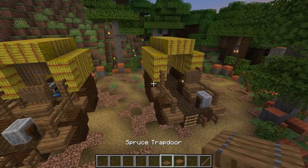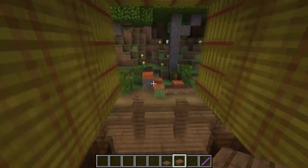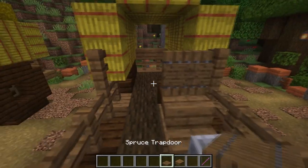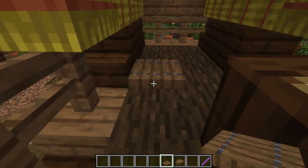Finish the entrance with a spruce sign. With spruce trapdoors and spruce slabs we're gonna close the front and the back of our house.